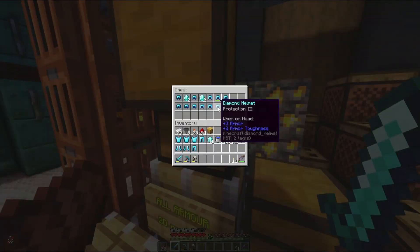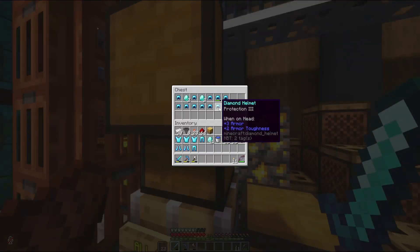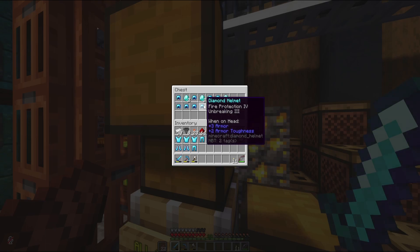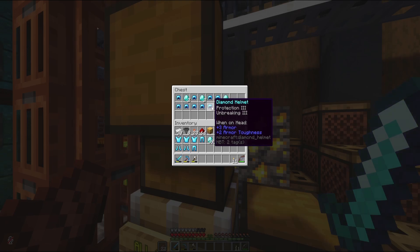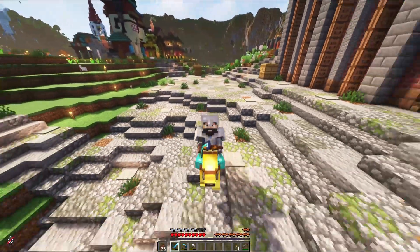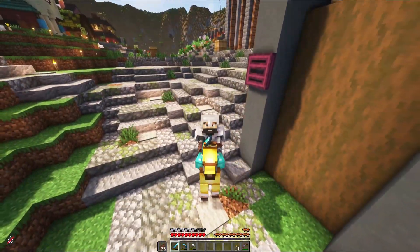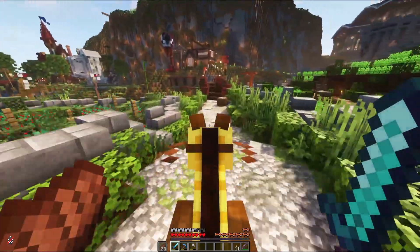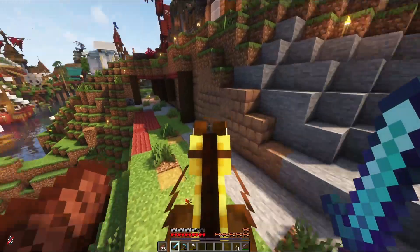We don't have a helmet yet, so let's find a good one here. There is mending — I think we'll take the mending one, and maybe also the unbreaking three protection three. That's a decent amount of gear. Now that we have all the stuff from the shopping district, let's go back to our base area and get the bee farm set up so we can get some wax.